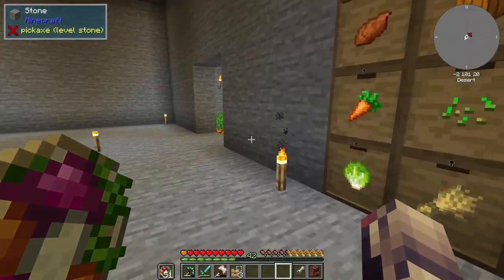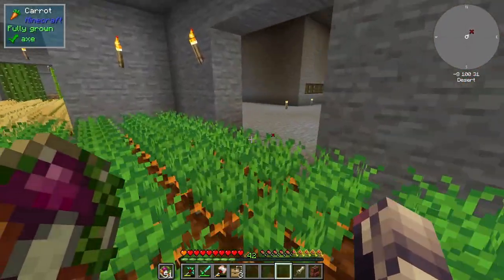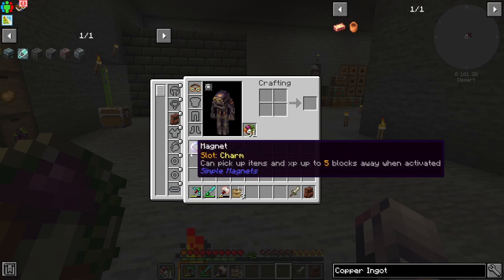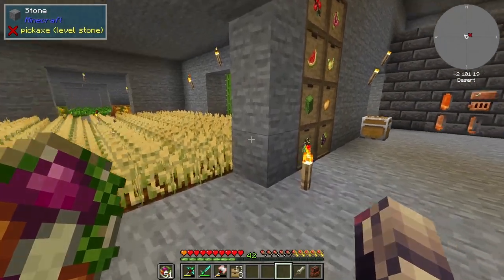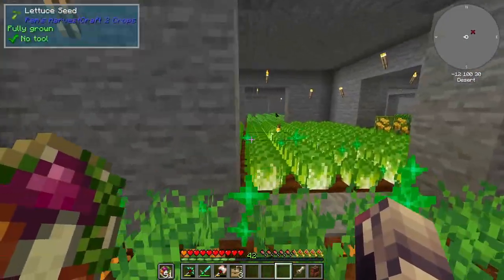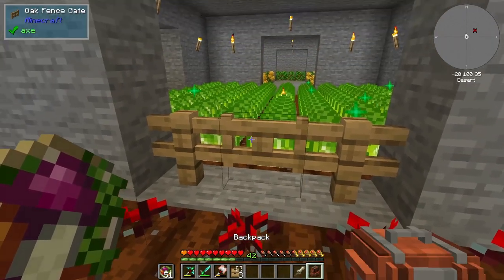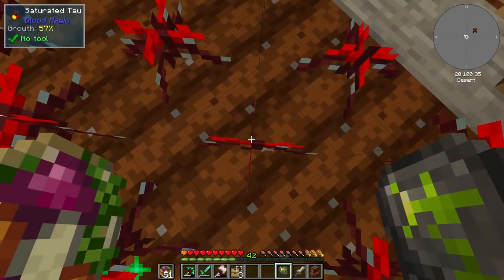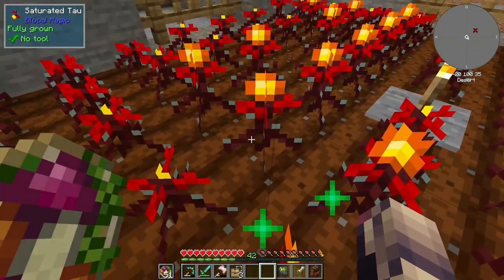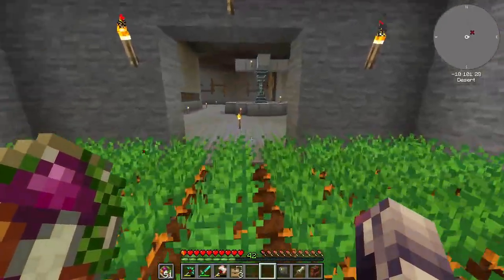I updated Blood Magic. I updated Refined Storage and removed a mod called Refined Storage Curios, which basically gave Refined Storage the ability to add its terminals or wireless grids into your Curio slots. That was no longer needed because Refined Storage adds that by default now. In this version of Blood Magic, you can actually sacrifice yourself to grow these, and there is a bigger area as well. I probably could disable that, but I'm not going to mess with it.